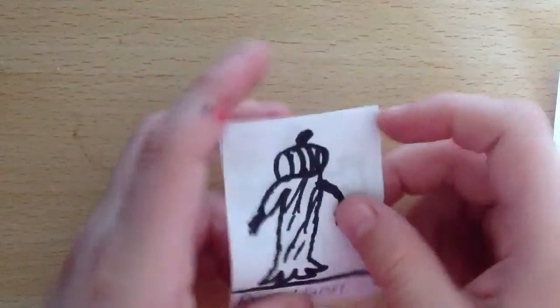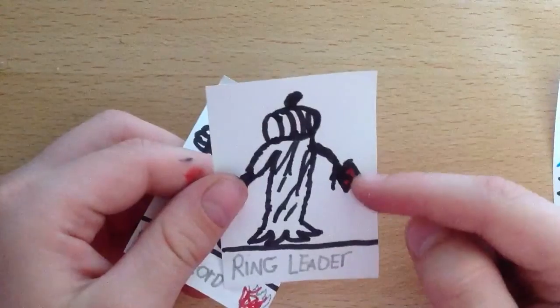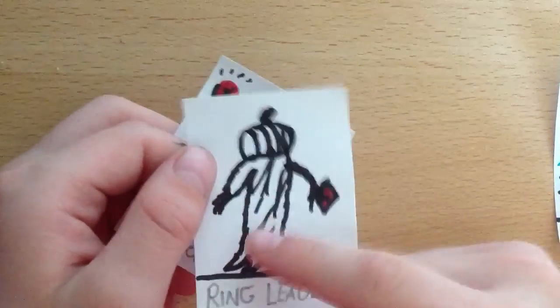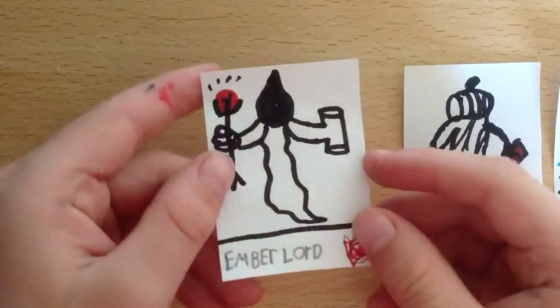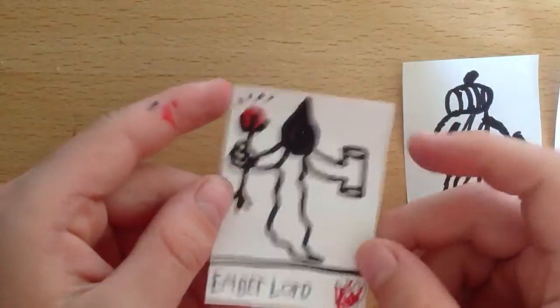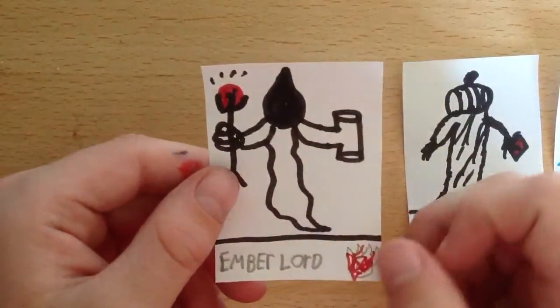And we get the Ringleader. The Ringleader is holding the gem — he looks like a pumpkin headed ghost. And then we get the Ember Lord which is a ghost with a fire staff and his metal hand.